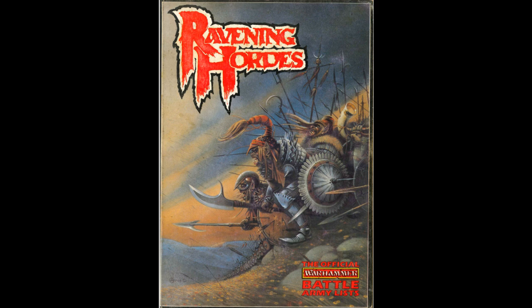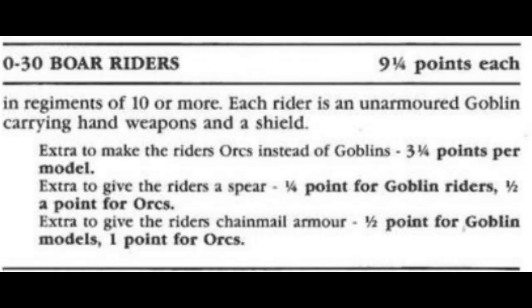Our history today starts in 2nd edition. What's curious about the Warriders unit is that by default they're actually Goblin Riders — it costs 3 and a quarter points to upgrade each Goblin to an Orc. It seems wacky to us nowadays, but Games Workshop's point systems have always been a little bit peculiar. Imagine the difficulty of list building when you have half and quarter points to work with. Presuming you spent the points to get the Orc, the other two interesting parts of the profile are that you can give them a spear and chainmail armor. The basic conception of the Boar Rider in the Orcs and Goblins army is laid out here, and it won't ever really change.